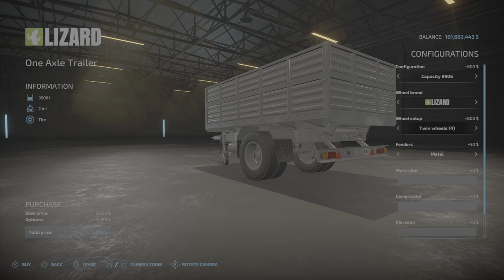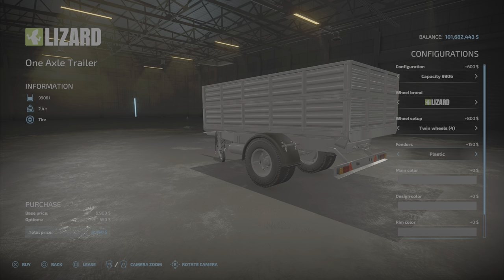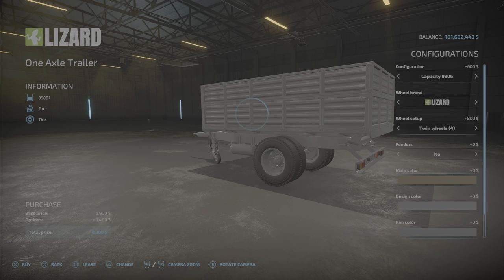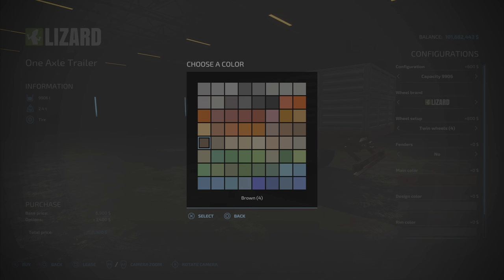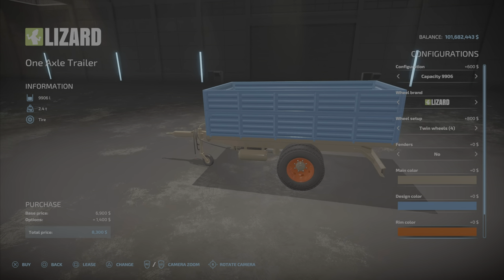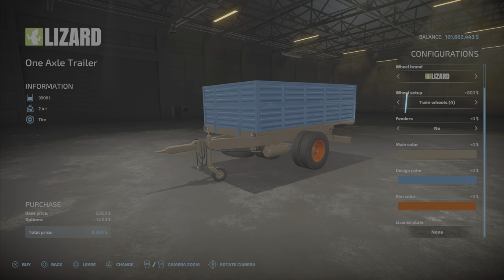If we go twins it's 800 bucks. For fenders you can have the metal fenders which you see there, go with plastic, or no fenders whatsoever for zero dollars. Colors — you get those older equipment style colors. Rim color yes, like so. And license plate if you so choose.